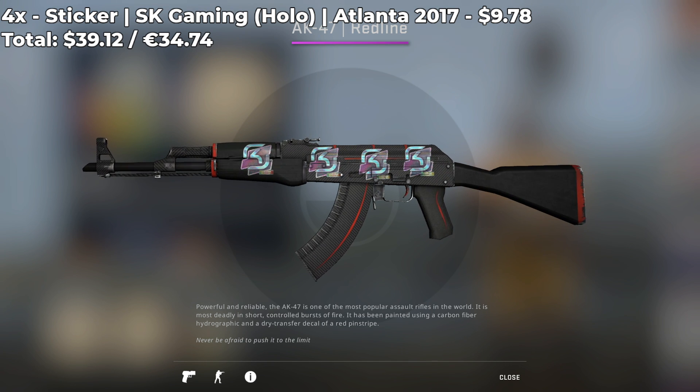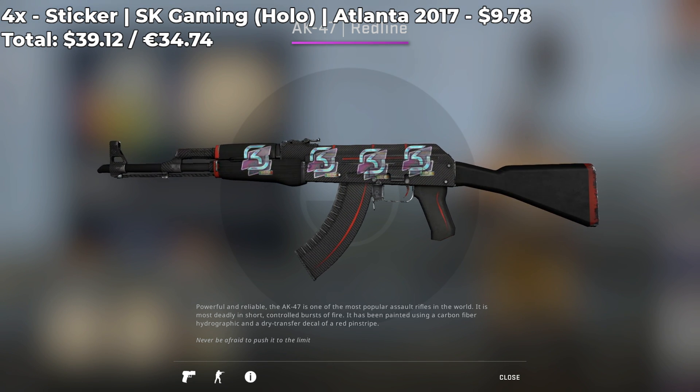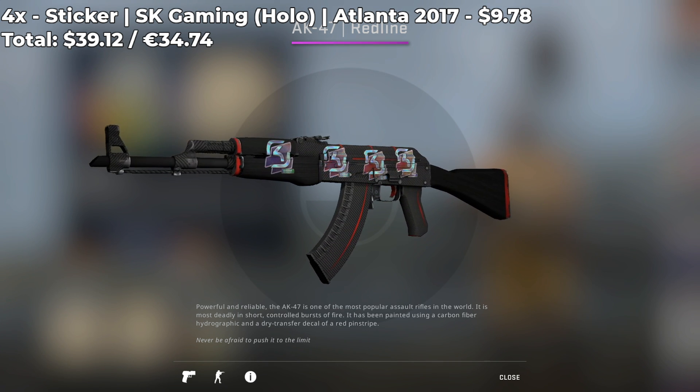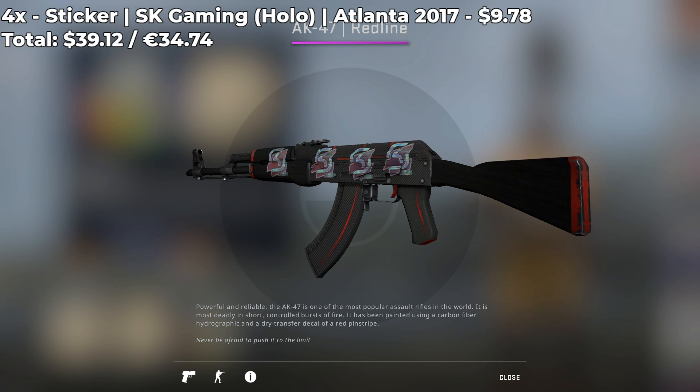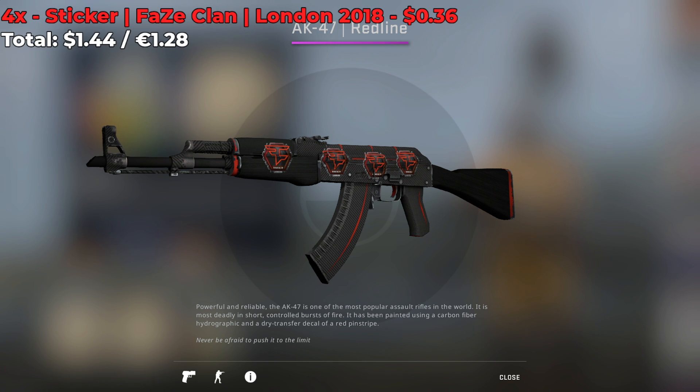Next up, we have 4 SK Gaming holos from the Atlanta 2017 Major. The total for the sticker combo costs $39.12. I do think the holo SK Gaming stickers look better than the normal ones, and I would highly recommend this sticker combo if you're an SK Gaming fan.